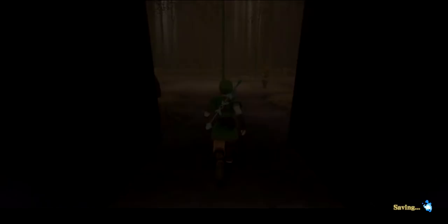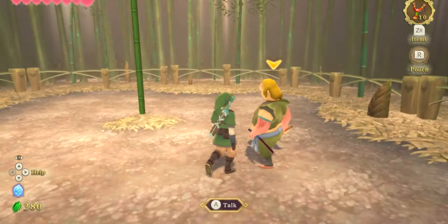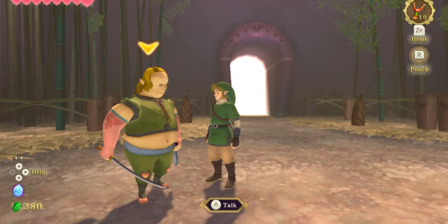Here, you will meet Link from the bad timeline, where he really let himself go for five years. If I didn't know any better, he's been in a state of depression and he's been playing nothing but Fortnite with Cory.